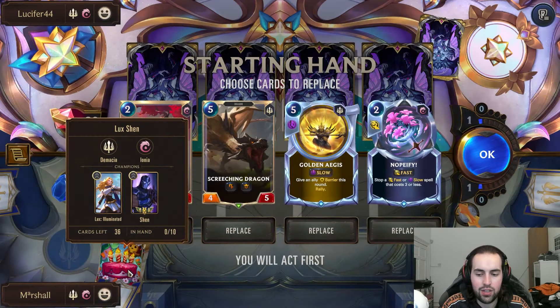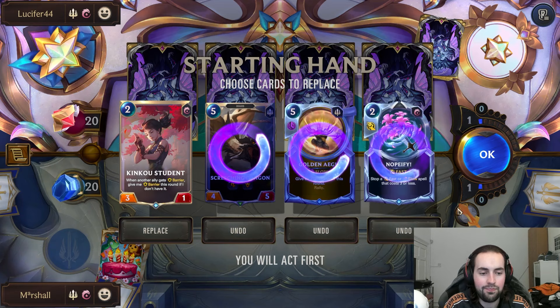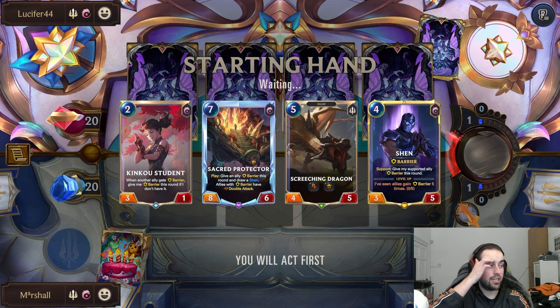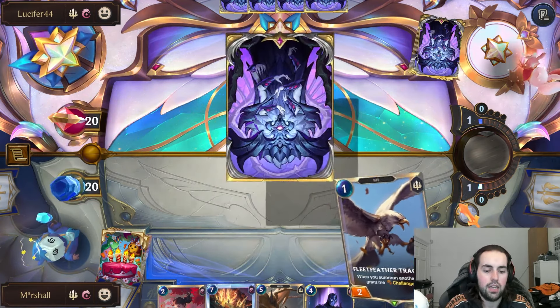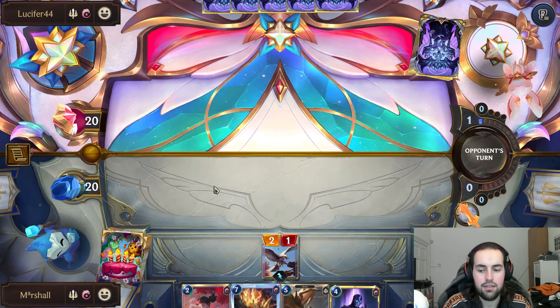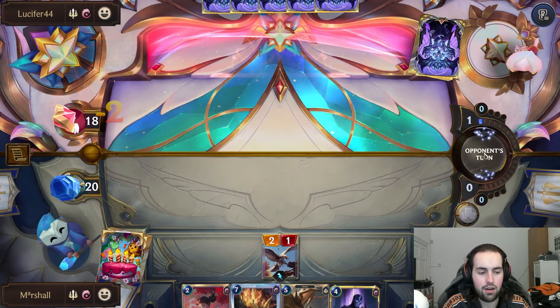Game number one is Lux Illuminated and Shen versus Lilia and Lux Illuminated. The entire plan is to take advantage of barrier, and some of the Shen spells such as Moral Support, which is a two-mana barrier spell that I think is kind of broken. The fact that Lux gains barrier as well is just a really good thing for Shen, so he levels really quick. We can do really well into stat-based decks because barrier just destroys these kinds of decks.